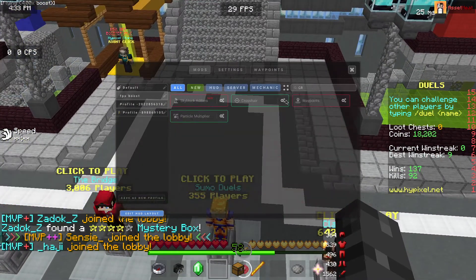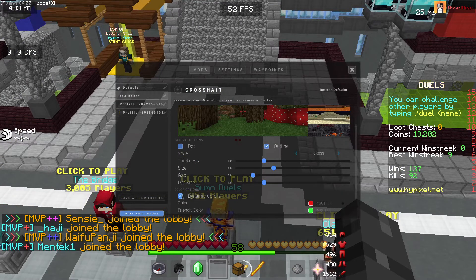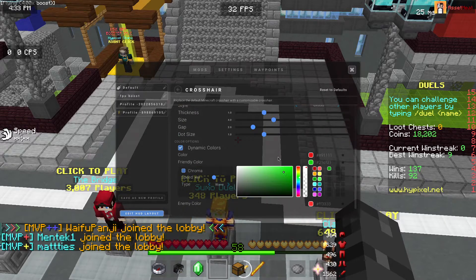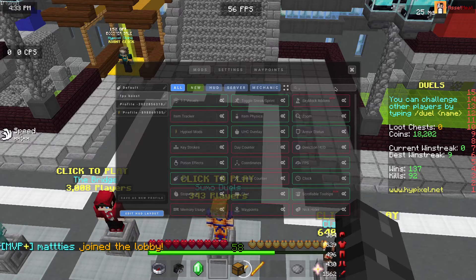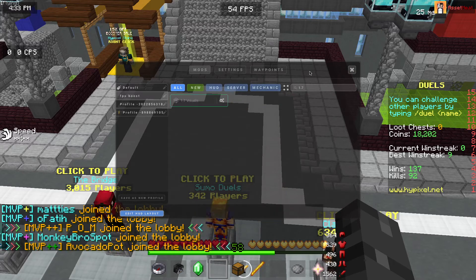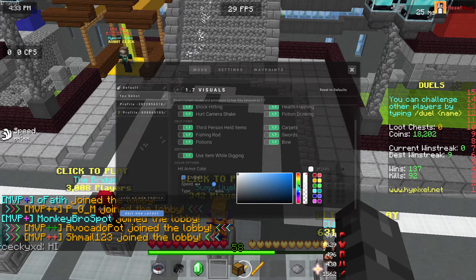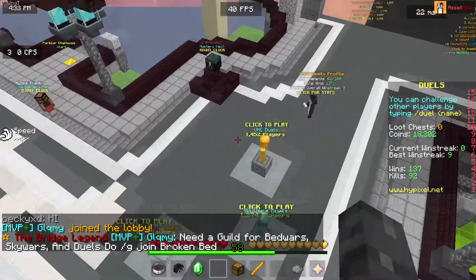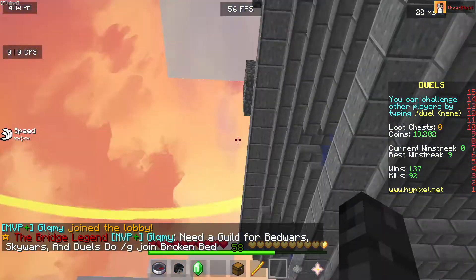Yeah, you can do whatever you want with the colors using 1.7 Visuals. You can change it to whatever you want — I personally do green sometimes and mostly aqua. So yeah, this is a fun little tutorial video.